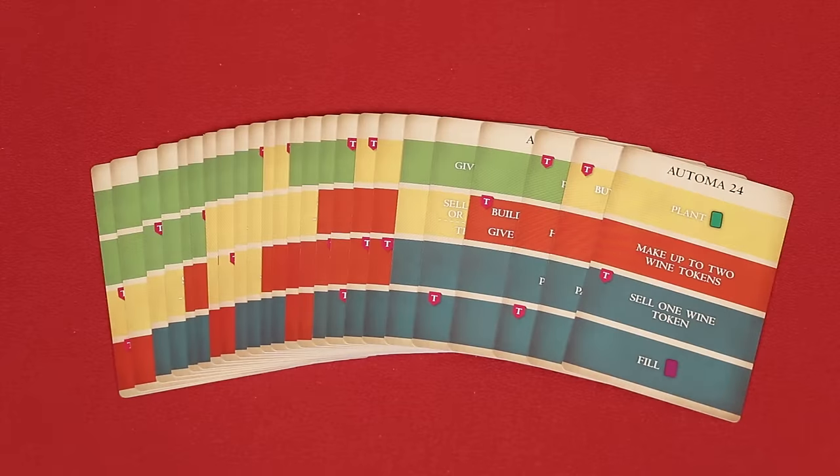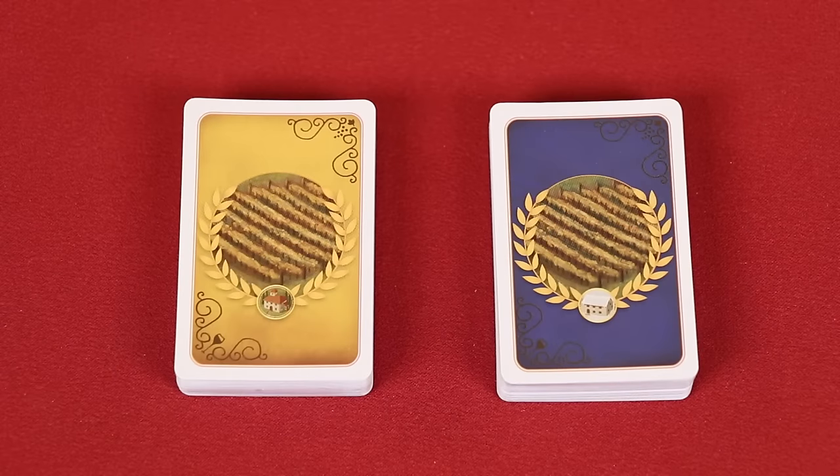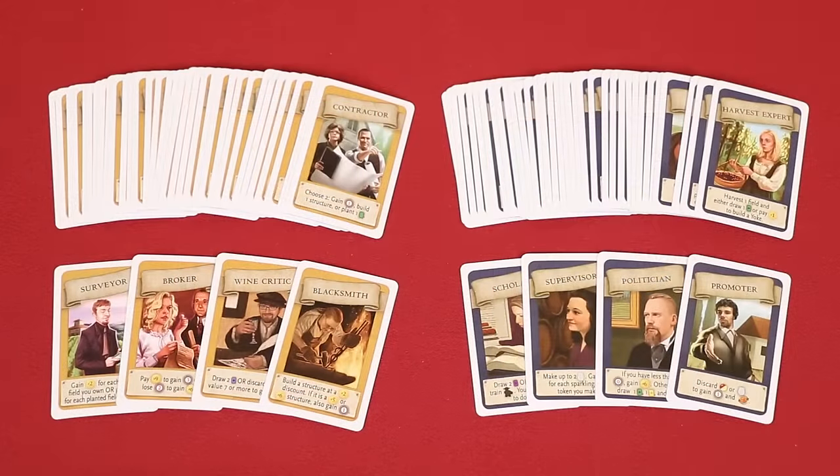The rules and cards necessary to play the game solo have also been included. The visitors have also been changed for this edition. In older versions, some were only useful at certain times, which meant if you drew them at the wrong time, they were rendered mostly useless. Any like that have been removed and the advanced versions from the Tuscany edition have been added in, though they are no longer considered advanced, and this creates a new total of 76 unique visitor cards.